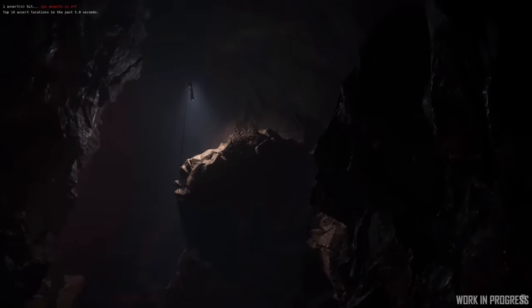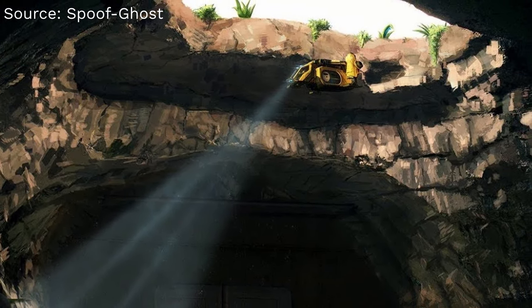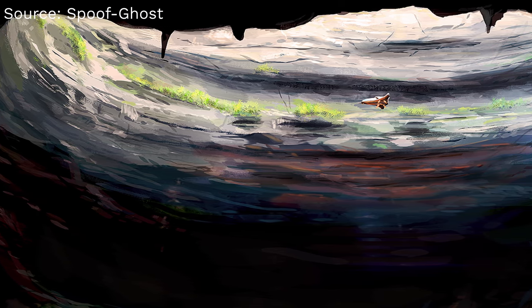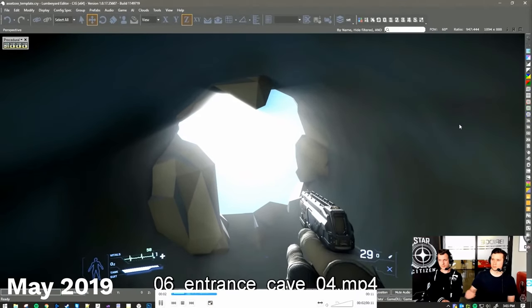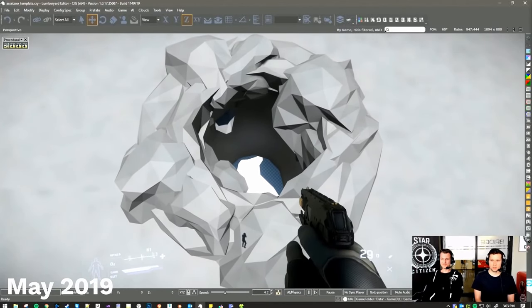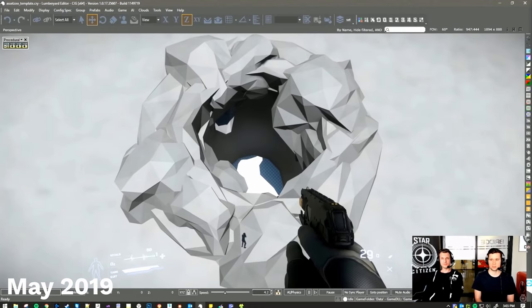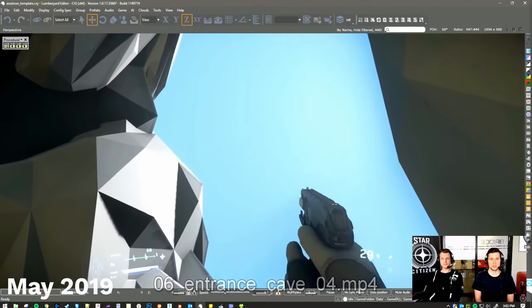It doesn't always have to be tiny crevices in the ground — it could also be, for example, a huge crater that encompasses an entire cave system underneath itself. Something that we have tried was the sinkhole, which many people were quite excited about. And when it comes to the implementation of these caves on the planet, from a technical point of view, at least in the very beginning since this would be the very first iteration and we are still in R&D, some cave entrances were easier to implement than others.